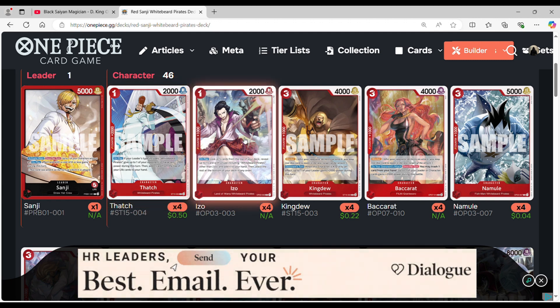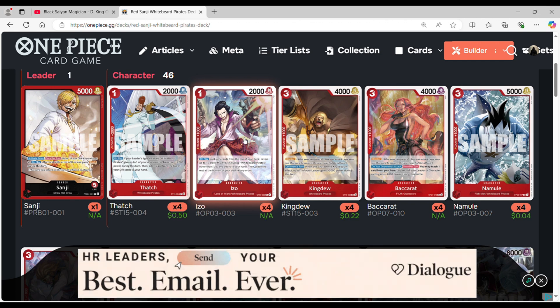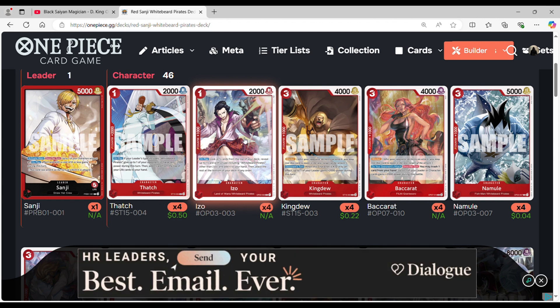As you'd guess, we're maxing on Izo. You look at the top five cards from the top of your deck, reveal up to one card that includes a Whitebeard pirate besides Izo, add it to your hand, and place the rest at the bottom of your deck in any order.